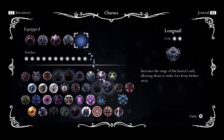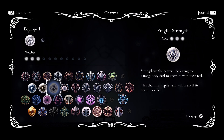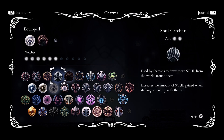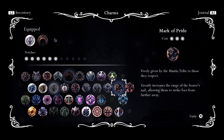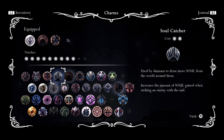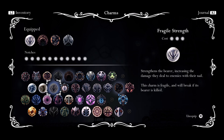Let's throw away our charms. I'm going to encourage you very much to equip Fragile Strength as your first charm, then Shaman Stone as our second charm. Quick Slash is not the best for this particular enemy because he just doesn't let you hit him very much. I'm going to go with Mark of Pride instead, and then Soul Catcher. I like having the length of your nail because it's hard to reach him, so I think this is a good combination.